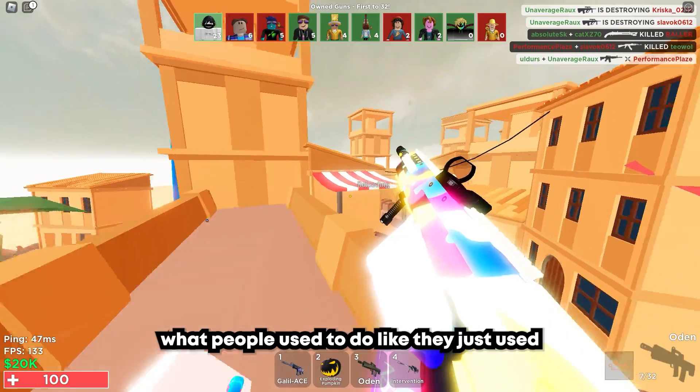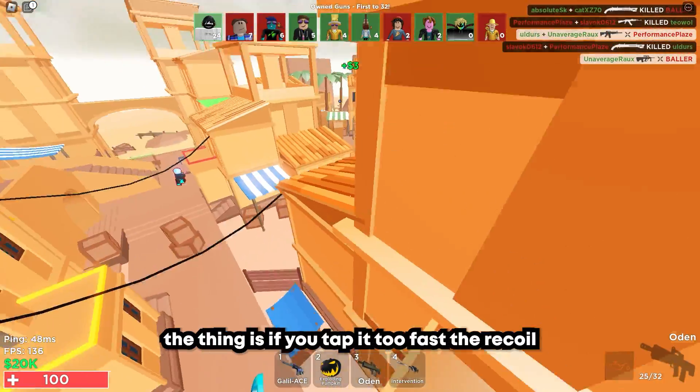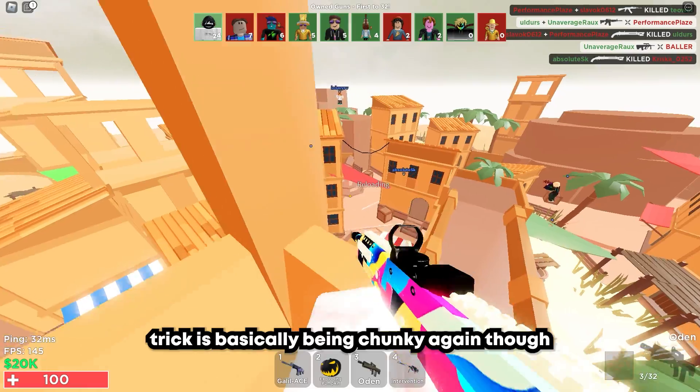This is also what people used to do — they just used to tap fire with the Odin, which I find very funny because it actually does work somewhat. But the thing is, if you tap it too fast, the recoil pattern still goes through. But like this, it actually works — even though then the hitreg is basically being chunky again.